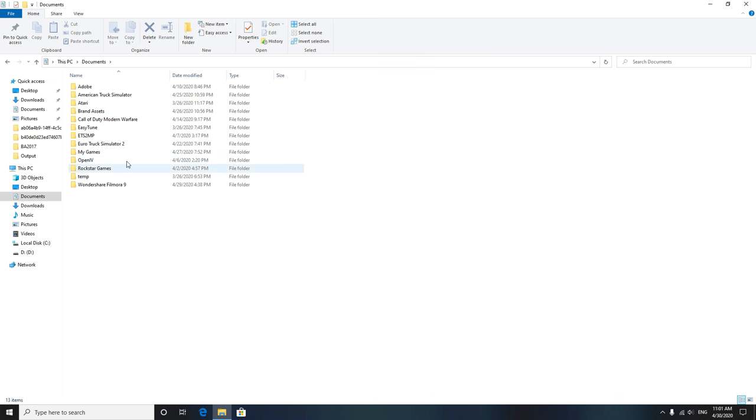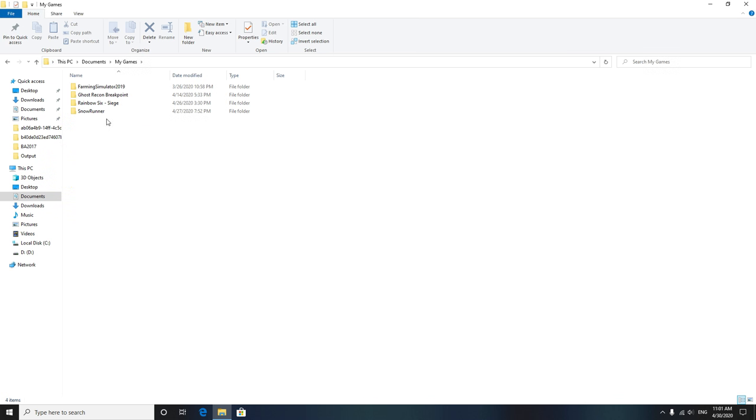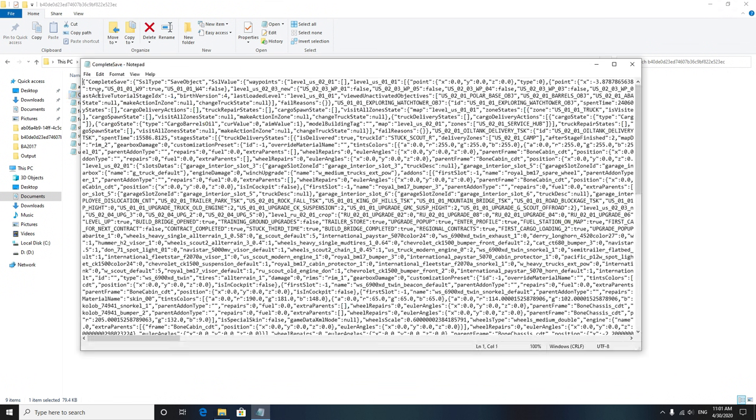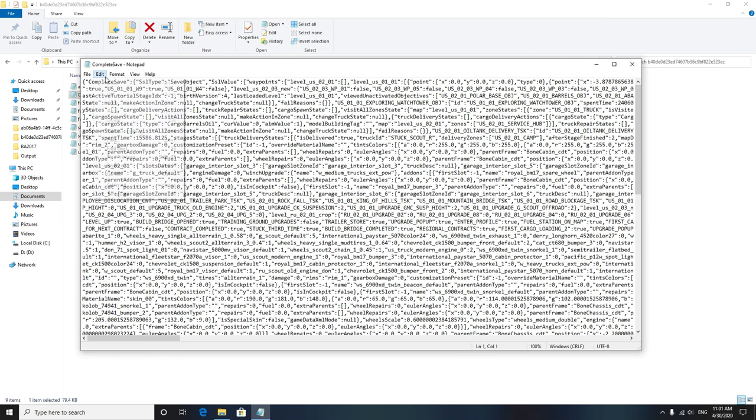Then you're gonna go to My Games, SnowRunner, Base Storage, and then that long number is actually where your save game is. Then you're gonna open up Complete Save, and in here you're gonna click Edit.